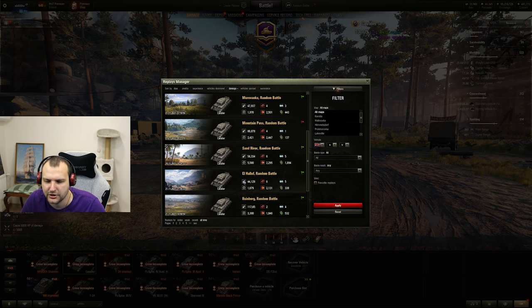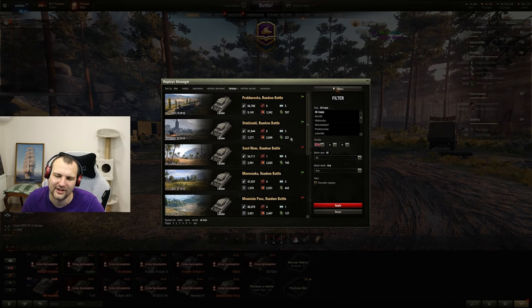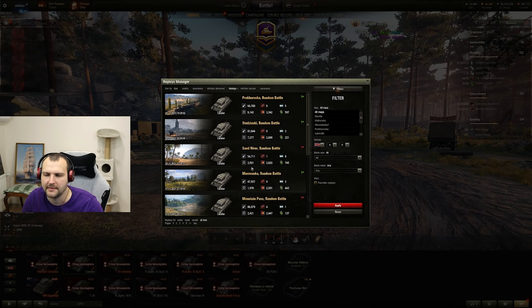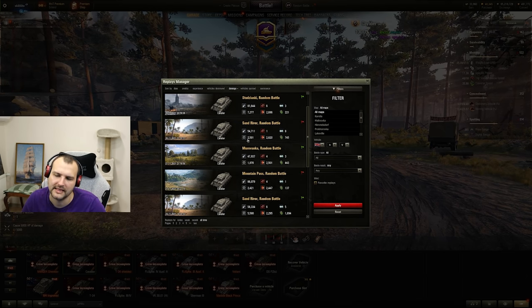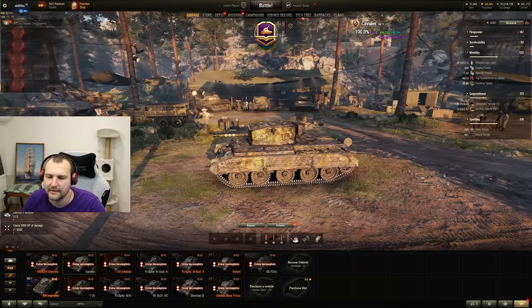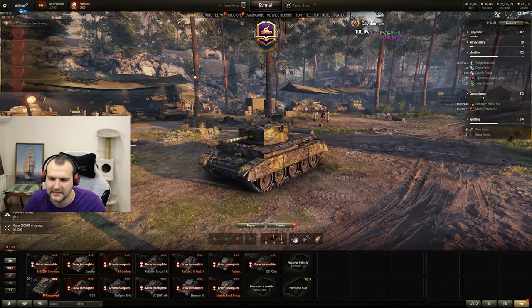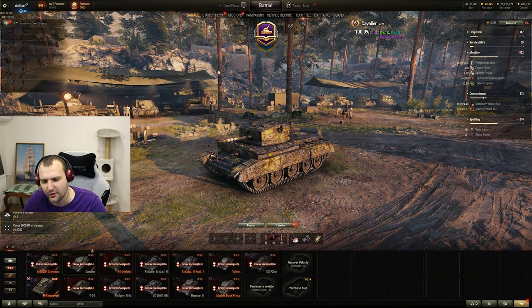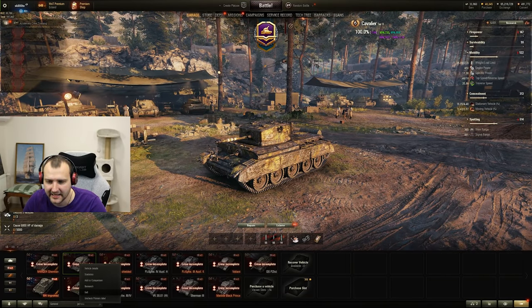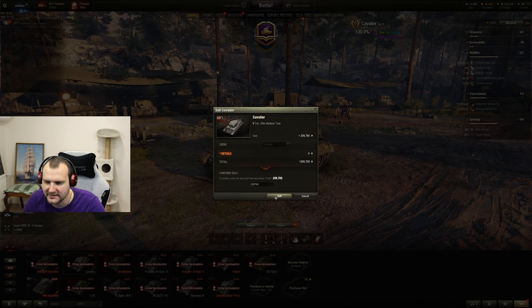We had plenty of higher damage games compared to Sand River - 2.4, 2.5, 2.6, 2.7 - but none of those games were as informative as this one, because they were basically farming plantations. It is about time to say goodbye to Cavalier. We did as much as we physically and possibly could with this tank. And now I believe there is only one way to do things - sell the Cavalier and never ever play with this tank ever again. I can't say I will miss this vehicle because I won't.